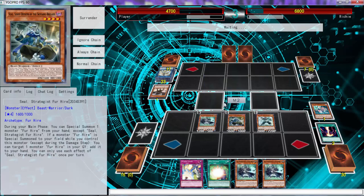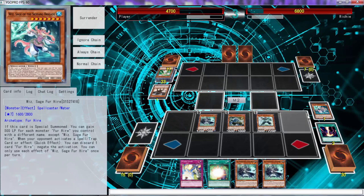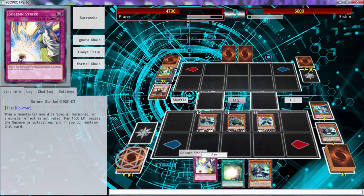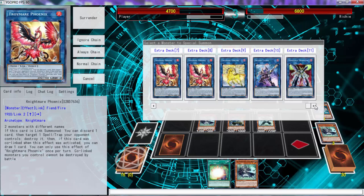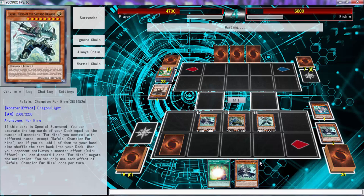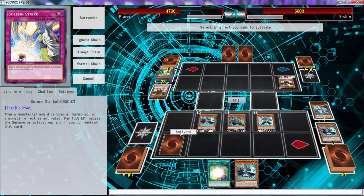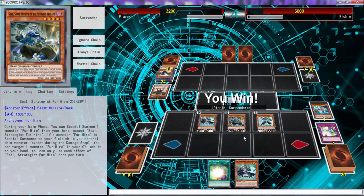Depending on what he targets — if he targets something stupid, I'm gonna just keep it. He's getting Lumina, so that means his hand is dead. There's no reason not to negate because we do have these Strikes. We don't really have anything to summon — and this is the problem with the deck: they literally have no draw power. They need a card for that. That guy is getting Striked. They don't have a way to keep up hand advantage.